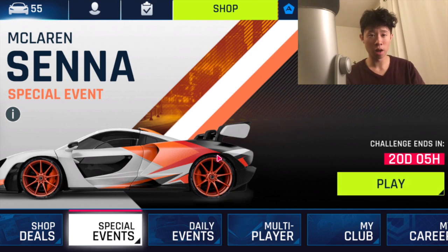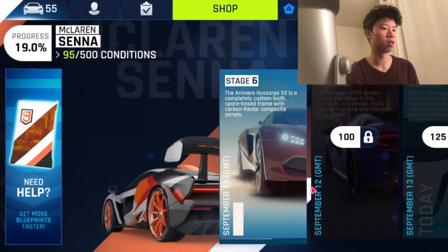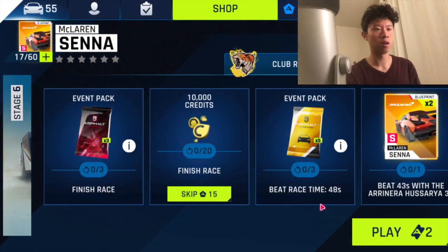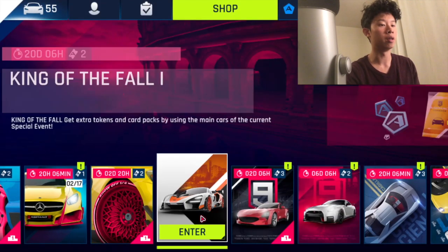Everyone, today we're doing a video. So in order to do the McLaren Senna event, which is an event that I really want to complete, I kind of need the Aranera Huayra. There's an event going on right now that lasts for another 20 days where I can get blueprints for the Aranera.